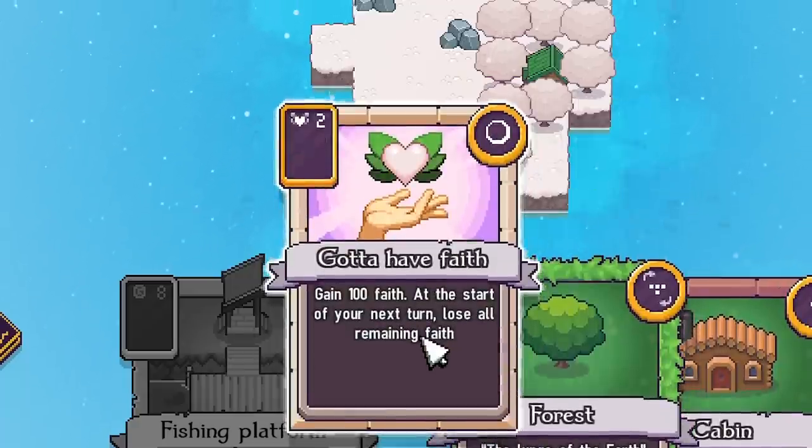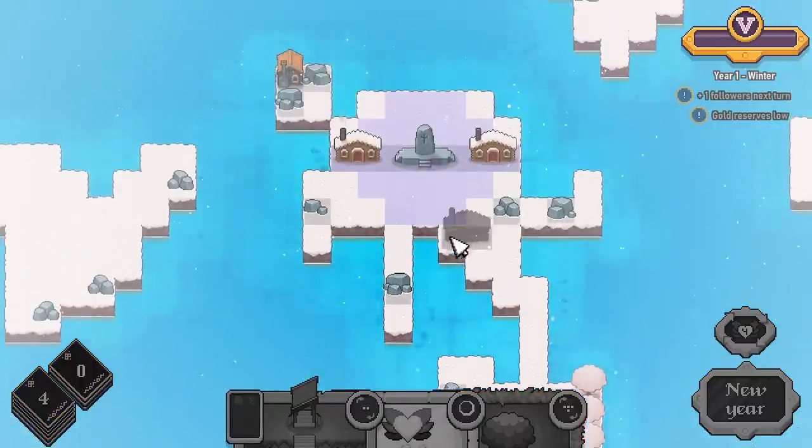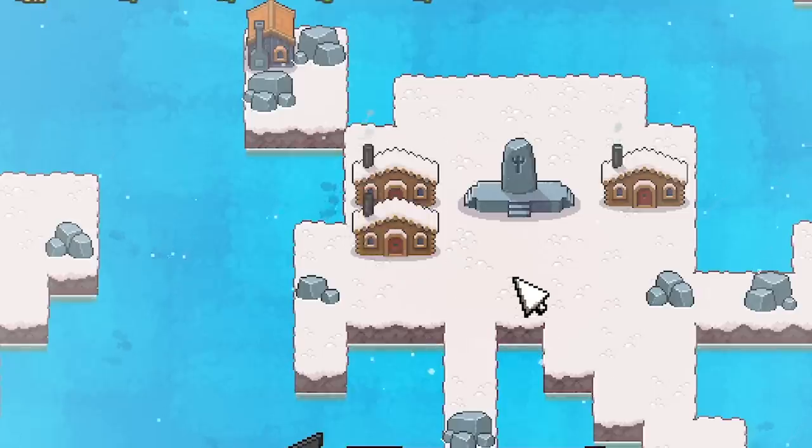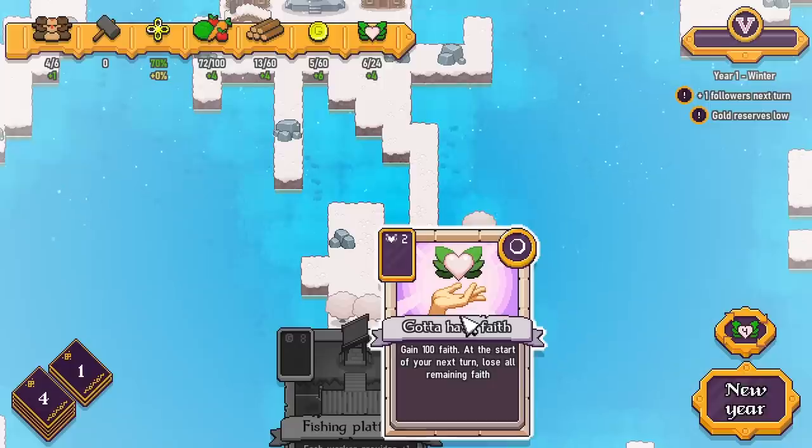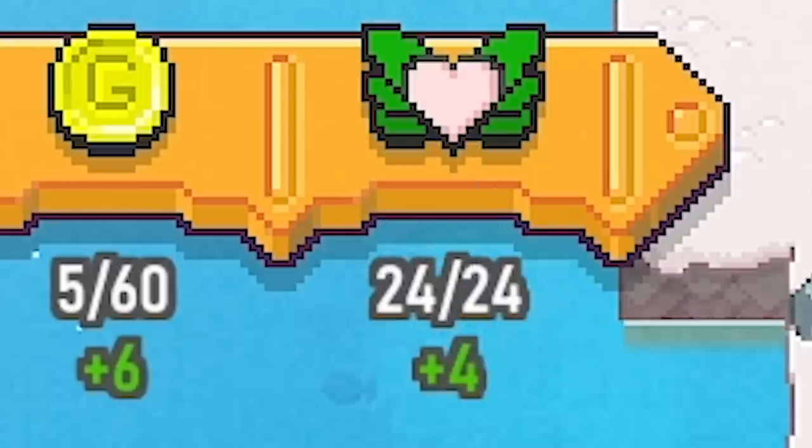I might spend the rest of these and then try to end up with two faith to buy this card. We may as well shove a cabin up here, put a forest down there. We've got six faith remaining — I'm going to do that. So we've now got maxed out faith. Let's go on to the new year.